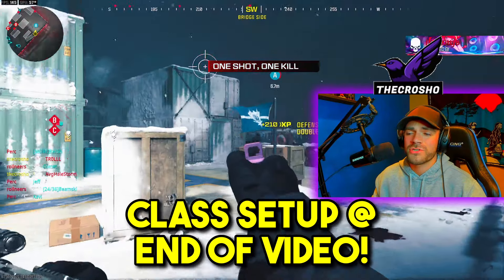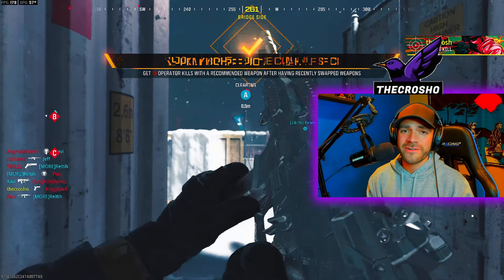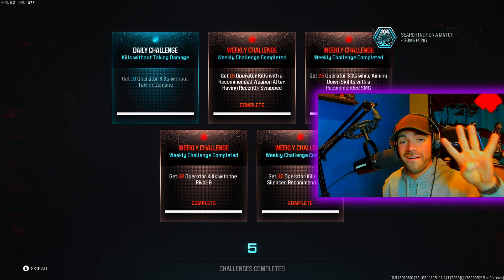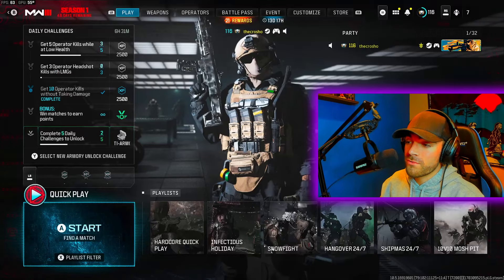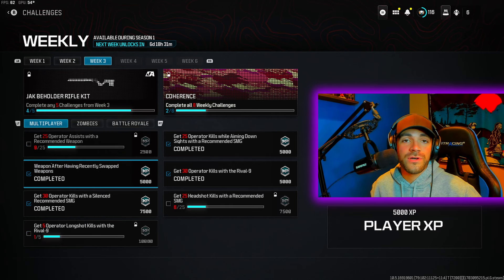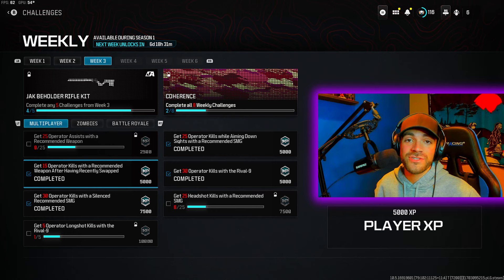Look how fast I'm switching, and we're already done with the challenge. We're done. Don't make this too hard on yourself. So we dropped 80 kills that game, and we actually also completed four weekly challenges in total for this week. We'd back out and look at the challenges more closely, and we could see that we dropped the 15 kills after recently swapping, and we completed three other challenges as well.